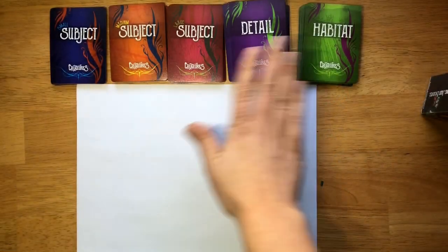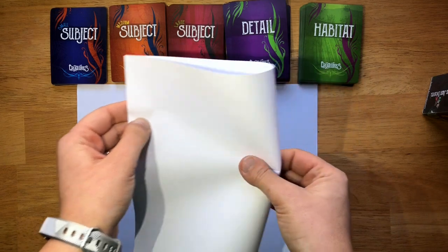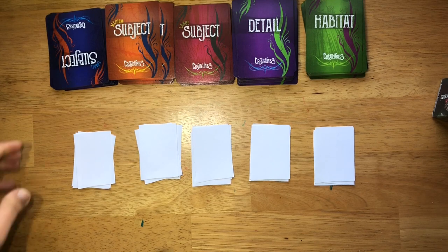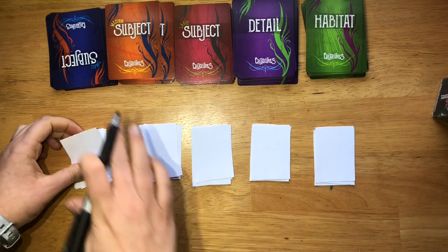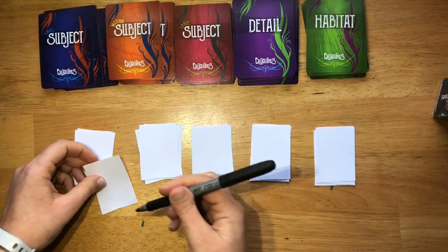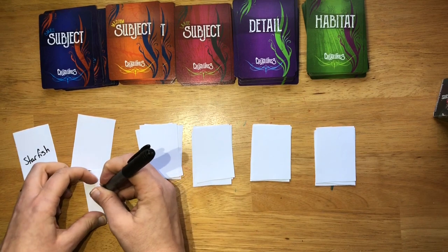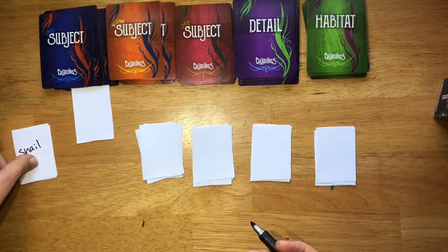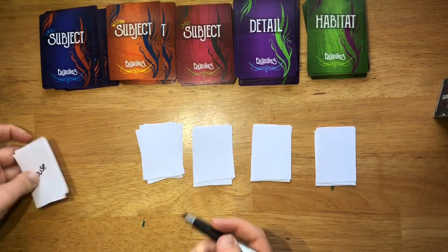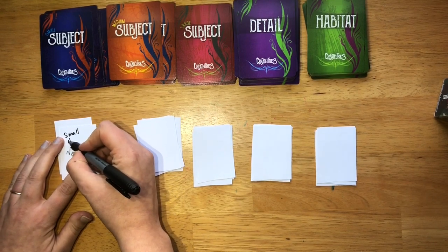So here we have the game set up. Remember, even if you don't have this game, you can create it yourself by simply taking a piece of paper or index cards. If you want to do this game on your own, take index cards or cut up a piece of paper. Think about small animals for one of your decks — a starfish could be one, a snail, or even a mouse. This could be a great activity to do with a younger child. Label that deck 'small animals.'